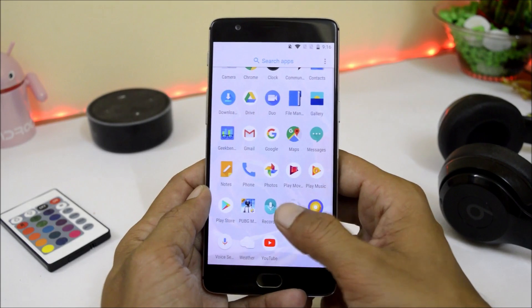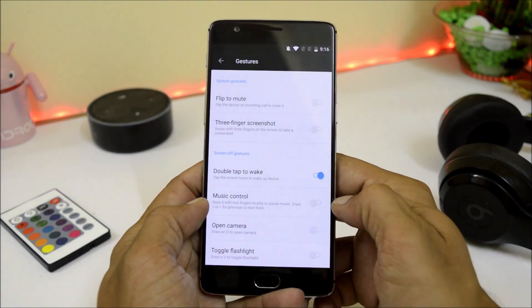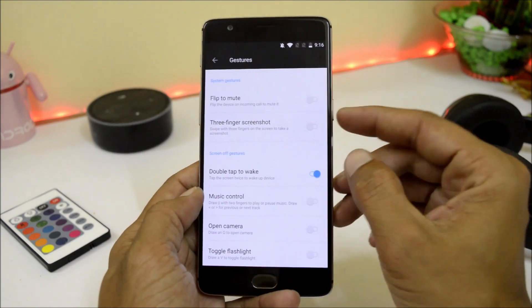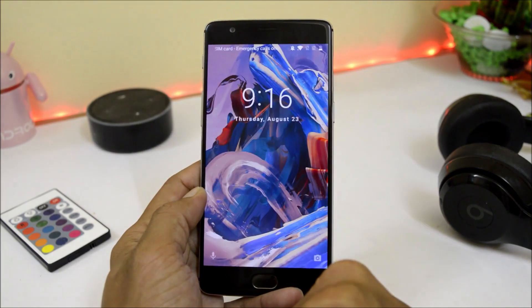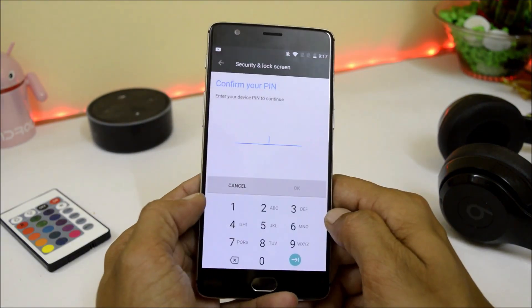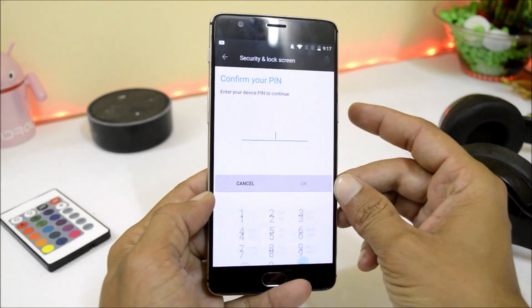Now let's go into the settings. There are no issues with the gestures here. A few users were complaining about gestures in the previous build, but as you can see, I have enabled double tap to wake and it is working fine. The face unlock option is still there and is pretty much as fast as it was in the previous update.